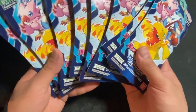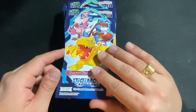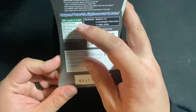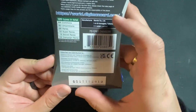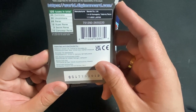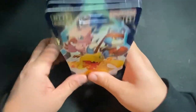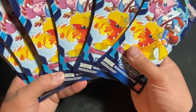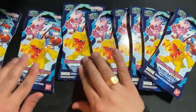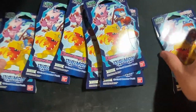I have eight packs here. Each pack comes with 12 cards, and there are 125 cards in this set — 44 commons, 30 uncommons, 26 rares, 12 super rares, 3 secret rares, and 10 campaign rares. I don't really know how the rarities work in Digimon, but I guess it's got to be similar to other Bandai card games.